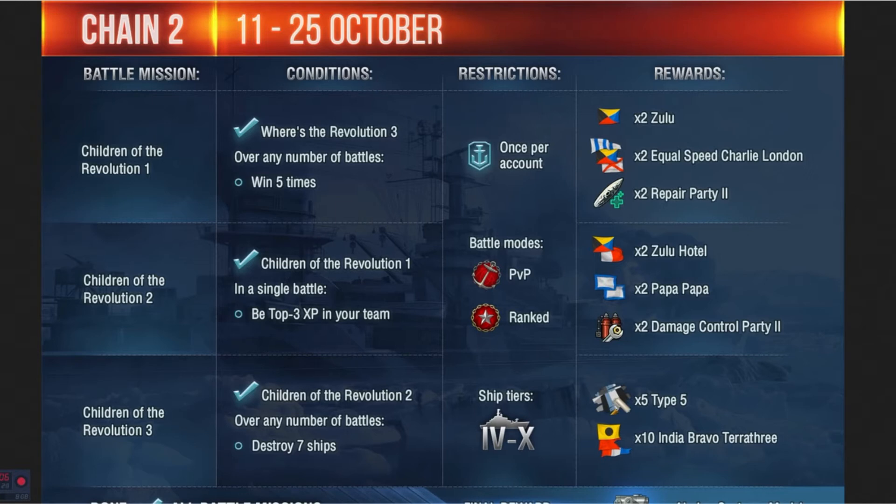Next up is 'Children of the Revolution 2.' You have to be in the top three XP earners on your team, and the battle mode is PvE. Rewards are Hotel Zulu, Papa Papa, and Damage Control Party 2. Then 'Children of the Revolution 3' requires you to destroy seven ships over any number of battles, with the restriction of being in a tier 6 through 10 ship. You get five Type 5 camos and 10 Indian Bravo flags.